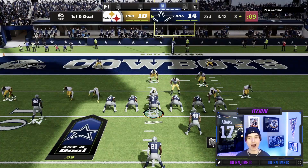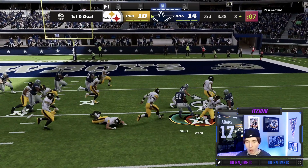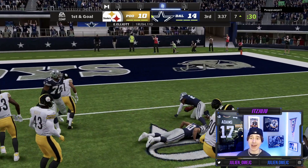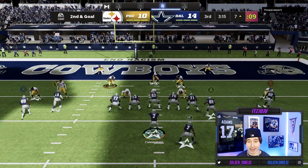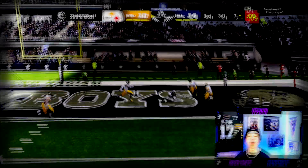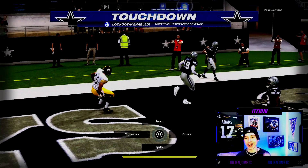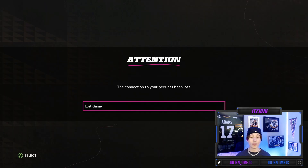Second half — I hand it off to Tavon, we got a lot of space, tiptoeing down the sideline all the way to the eight. Down at the eight I throw Zeke in for a play — it's a Cowboys theme team video, we have to. He run commits, so I don't have much. Second and goal I look for the post, and Keyshawn Johnson is wide open on the post — straight cooking! We grab a 21-10 lead.